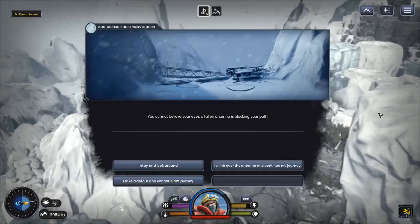You cannot believe your eyes — a fallen antenna is blocking your path. There's just enough energy to climb over it. This increases my time but gives me a few more experience points.